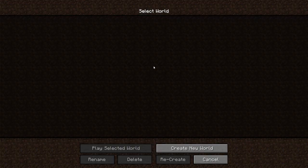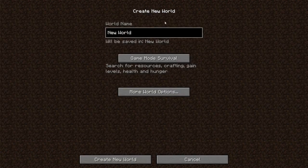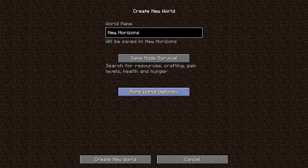So let's go ahead and create a world here. New world. New Horizon. Survival. Good. Biomes of Plenty. Structures on. Cheats off. Chest off. And create world.